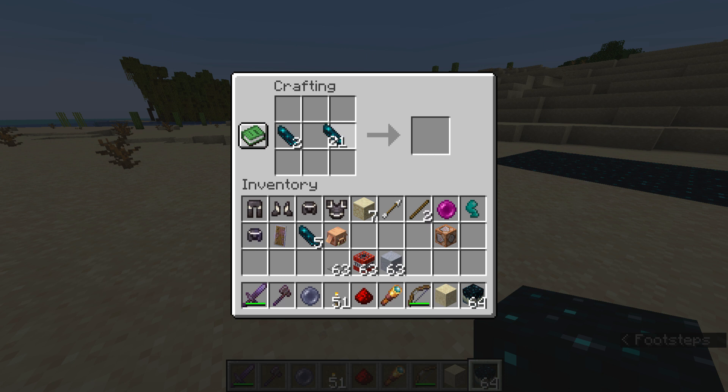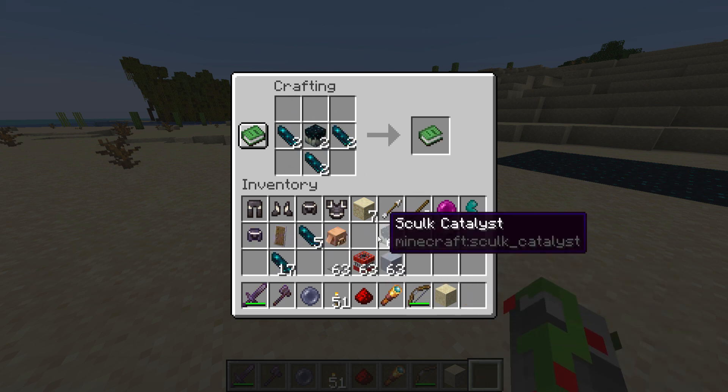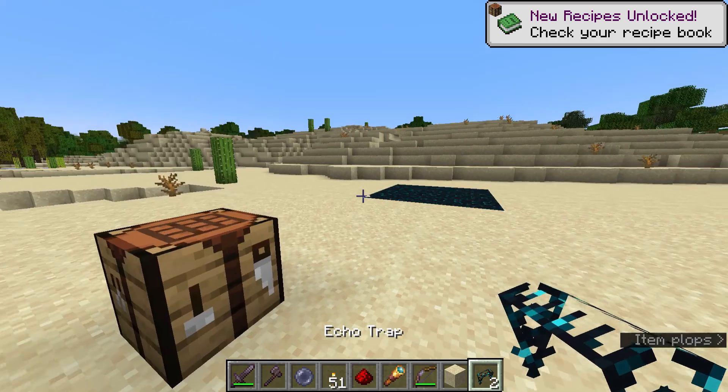You gotta take some of these — I'm just putting in two cause I want two of them. And then you just craft it right here. Equitrap.